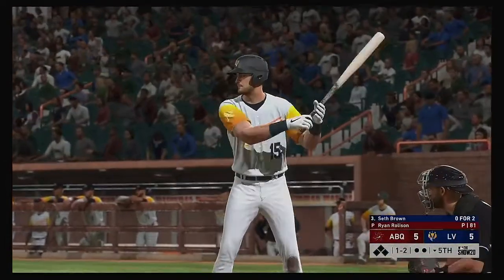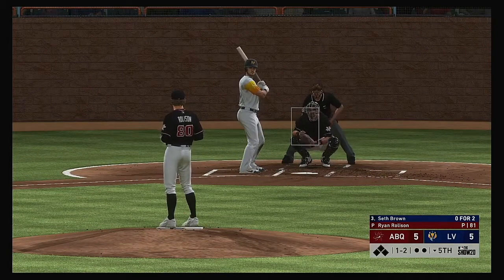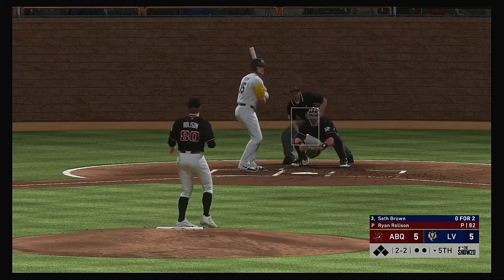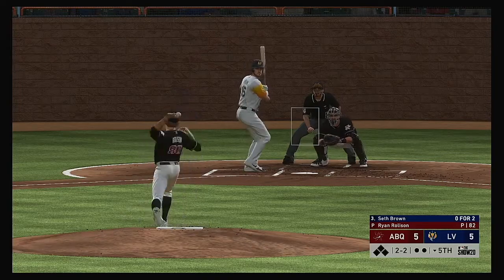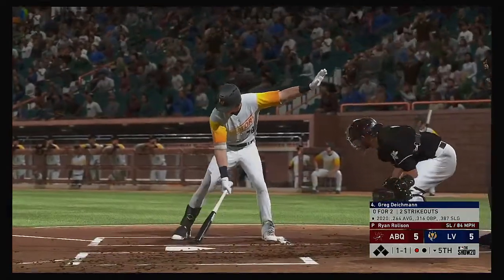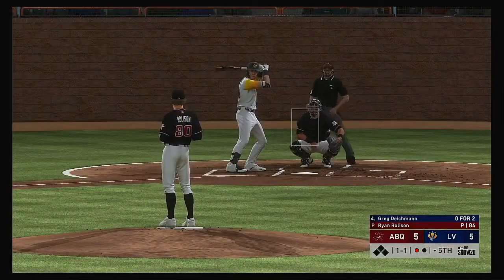Bottom of the inning now, and next to bat will be the first baseman Seth Brown. The one-two is a sharp slider taken low for a ball — that was a nasty sweeping slider right there. If he was able to just catch the back door a little bit, he would have picked up that backwards K. He struck him out — the third time he's fanned in the game.